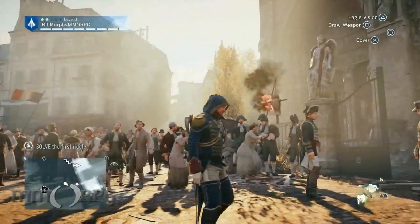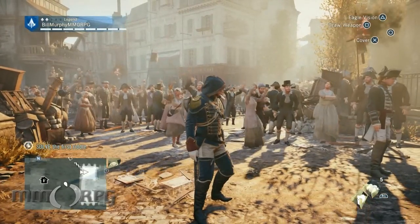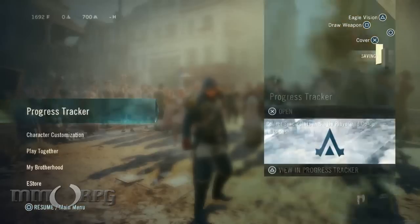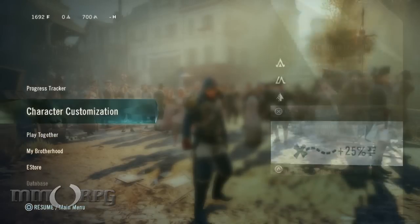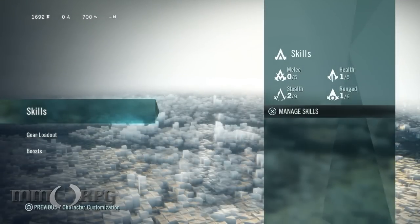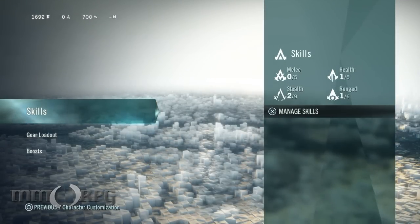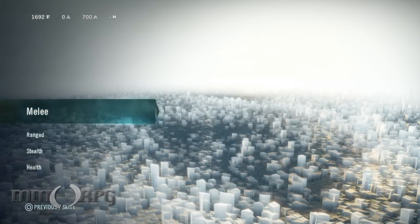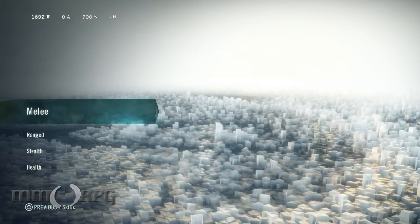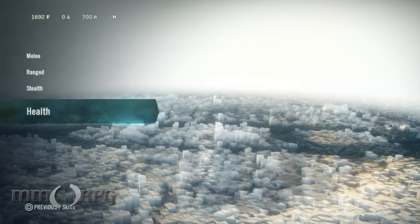So it's a great place to hang out with an axe on my back and talk about the RPG aspects of the game. One of the first things you'll get after the tutorial missions is your character customization menus will open up. This is where all the skills, gear, and boosts — which we'll talk about soon — are in the game. Skills are very tied to the abilities of your assassin, of Arno. There are four different categories: melee, ranged, stealth, and health.